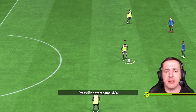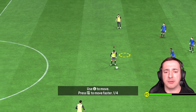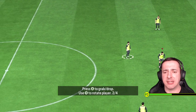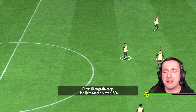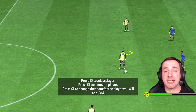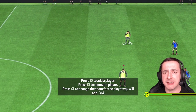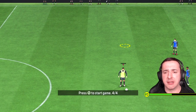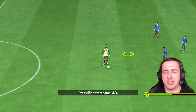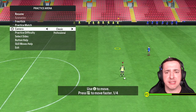If you hover over a player you'll get different controls. X — or square on PlayStation — can add a player if there's no one there. If you want to remove someone, hit B, which is circle on PlayStation. There's Darwin Nunez already on the pitch — let's remove everyone just so you can see how the system works.